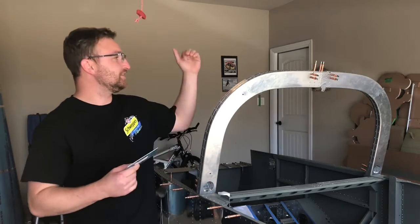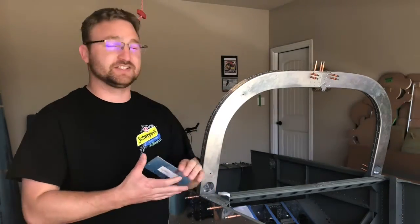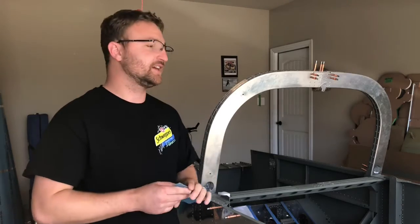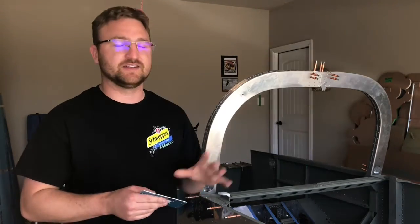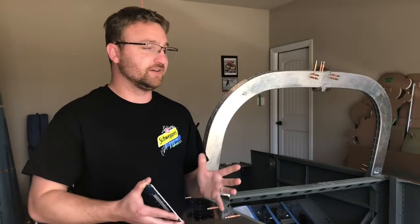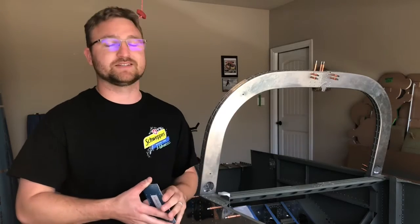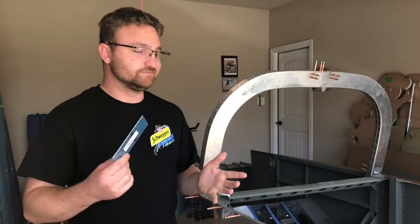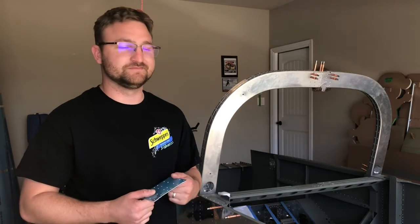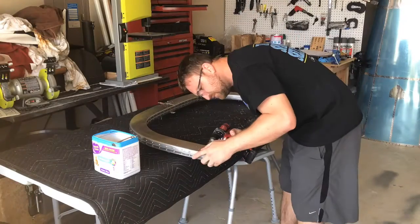So now I'll be drilling out all of the CS4-4 rivets on the right side. I'll try to see if I can just insert it from the right side, get it clecoed in, and then re-rivet it up. But first I've got to order more rivets from Vans because I've used up all my CS4-4 rivets and don't have any more to rivet it back together. Just keep building — see y'all soon.